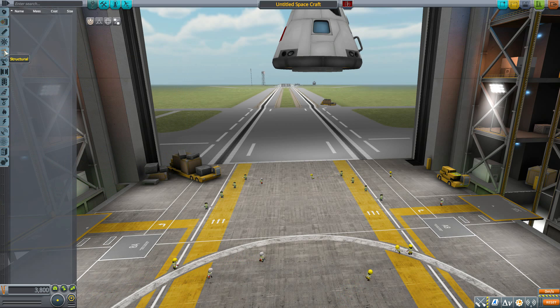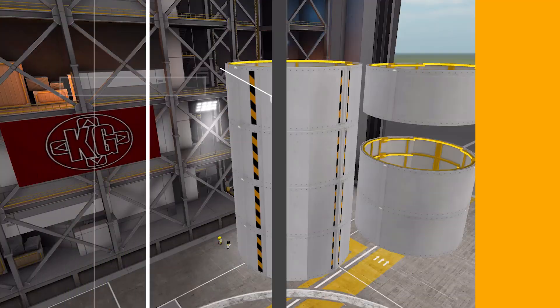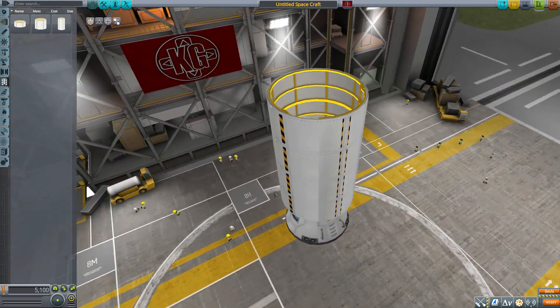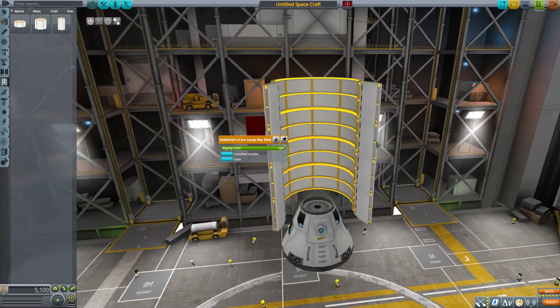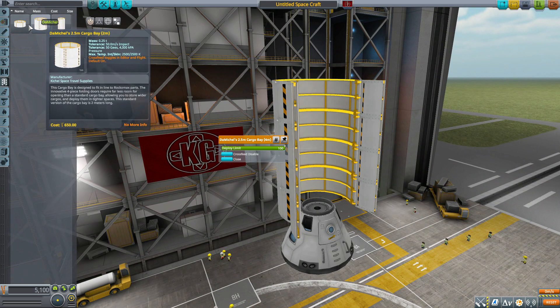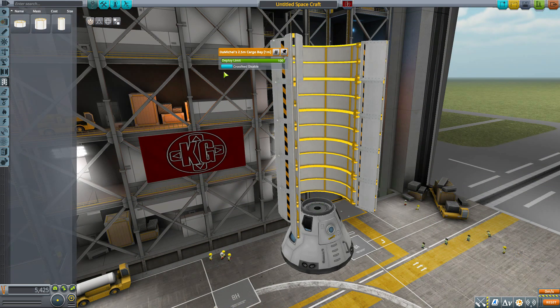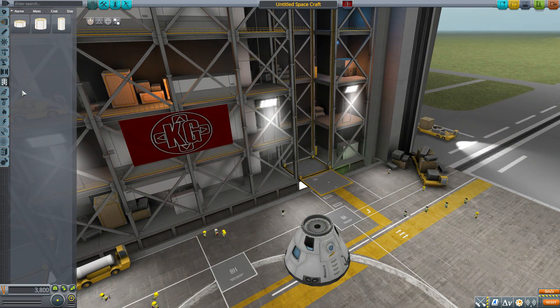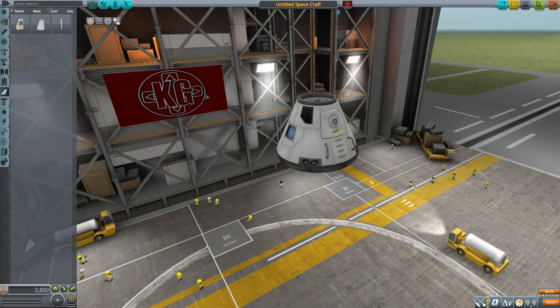In the payload category we have three different DeMichael's cargo bays in a one meter, two meter, and four meter length variety. If I pop one on, right-click and open it up — it's a very nice little cargo bay for fitting anything you need. If the four or two meter isn't long enough, you can extend it with the additional pieces, which is pretty useful.